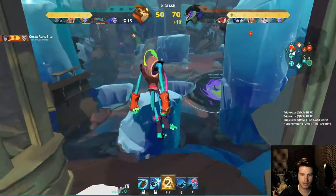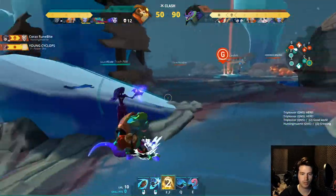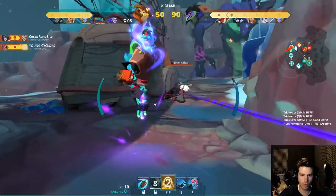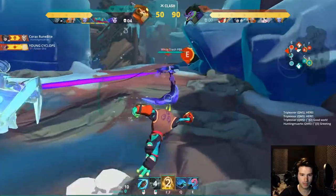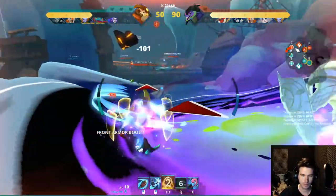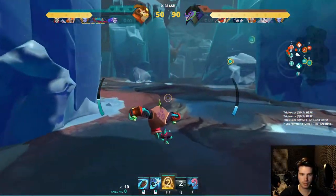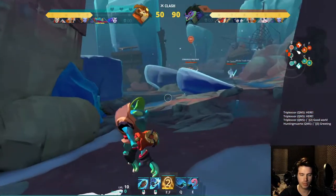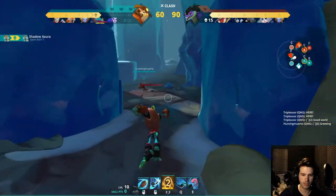This guy seems like a real beast when you level him up. Do you guys want to engage this? Probably not. I just wasted that — I don't have an engage or an escape now. I missed the jump as well! The entire team is fighting up there and I'm down here — that's not good.